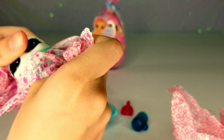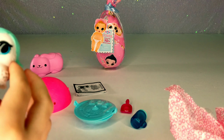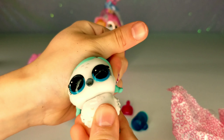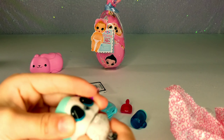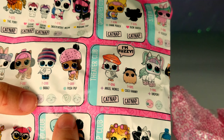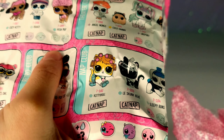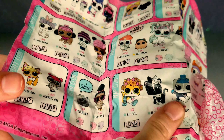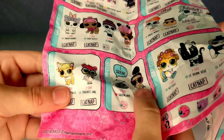It's a parrot! Oh my gosh, it said snow bunny but that's not a bunny. Maybe it's a snow parrot — or maybe an owl? I think it's a snow owl. That is a hat — you were actually right! Her name is Bird Bird. Look at all those other pets — I think this one is an owl.